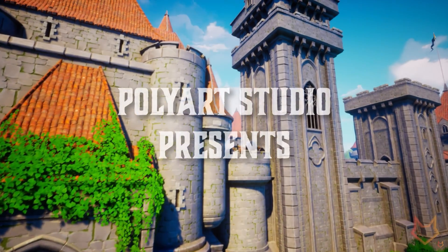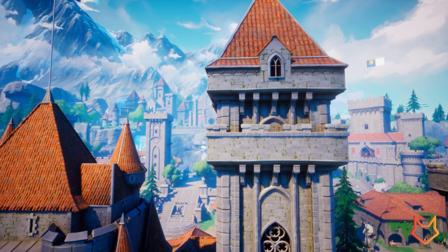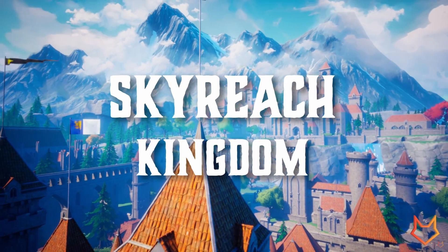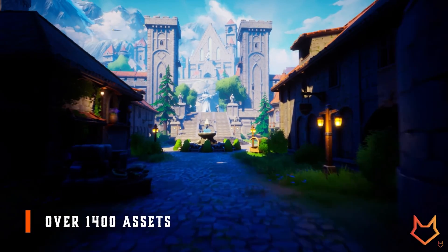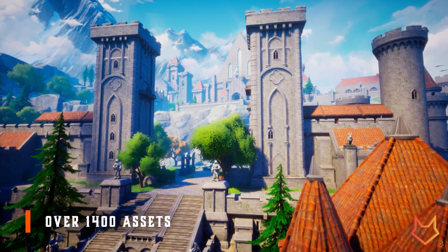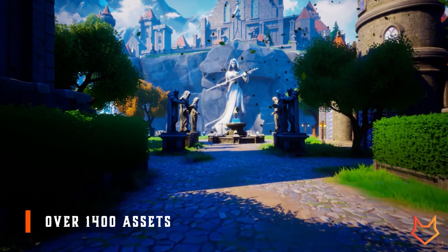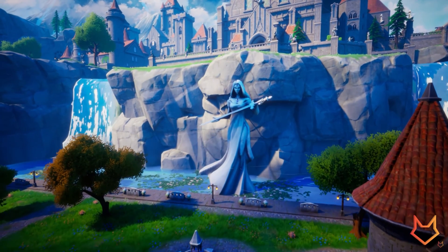Next up we've got the Stylised Kingdom Environment, Skyrich Kingdom, Modular Castle and Cathedral. This allows you to create epic fantasy worlds with ease, and it's Nanite and Lumen compatible. Crafted with meticulous attention to detail and designed for seamless customisation and optimal performance, this monumental collection boasts close to 1,400 high quality meshes. It features fully modular buildings with interiors, a gothic cathedral, mountain environment, custom water shader, charming shops, imposing statues, an eerie graveyard and crypts, and even a bandit camp. It also features 20 miscellaneous props from previous asset packs included in this pack.